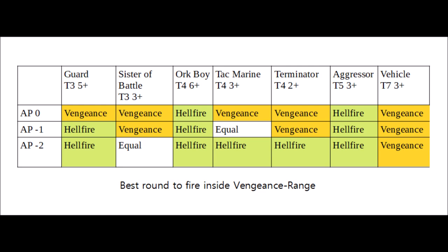If we're very up close and Vengeance rounds are in effective range — say firing a Storm Bolter within 9 inches — when firing an AP-0 weapon, Vengeance is best against most targets; it's only slightly worse against the Ork Boy and Aggressors where the 2+ wound slightly outweighs the extra AP. When firing AP-1 weapons such as Storm Bolters in the Tactical Doctrine, Vengeance wins out against things like Sisters of Battle with toughness 3 and a 3+ save, and Terminators with a 2+ save. The two rounds are roughly equal against Tactical Marines, while Hellfire is better against guard. When coming out of an AP-2 gun, Hellfire cleans up again, as going from AP-2 to AP-3 is not as powerful — it's only against vehicle targets that Vengeance wins out.